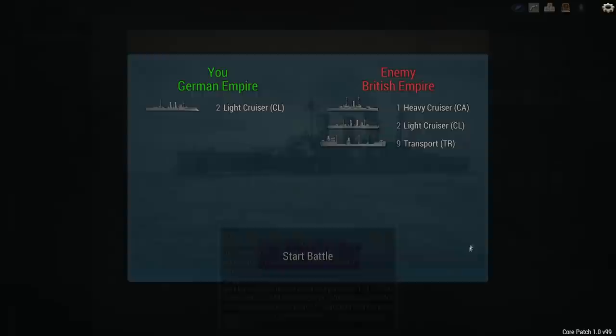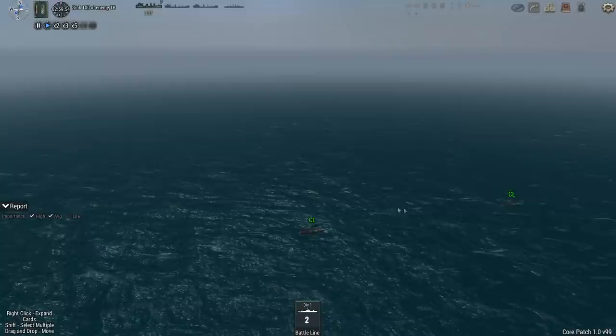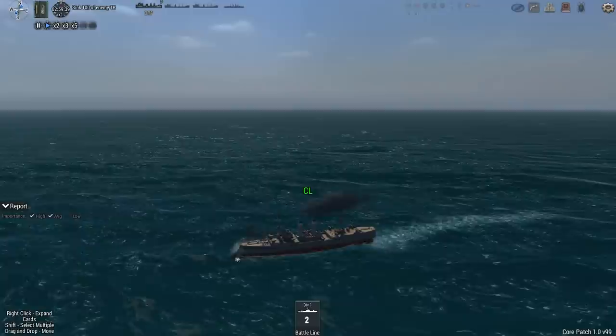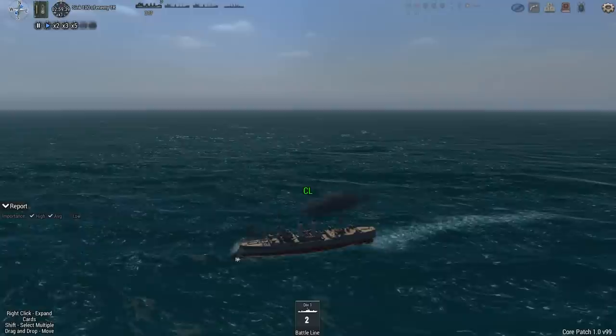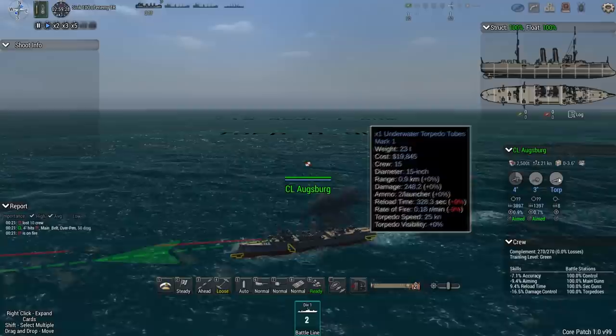I don't trust the AI to auto-resolve a battle where we're heavily outnumbered in terms of weight of metal. So our CLs are apparently already in range of something because they're shooting. There's the enemy merchant task force — at least the first ship in the convoy — and we're already firing. As a reminder, our light cruisers have 14 four-inch guns, a couple of three-inch guns in casemates, and four torpedo mounts.